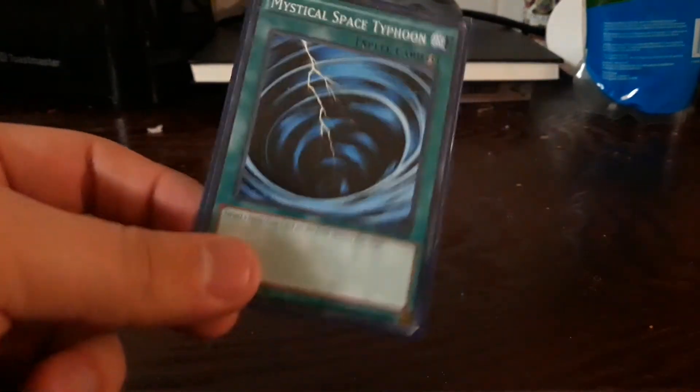With three counters you can conduct another pendulum summon, which kind of helps. One Monster Reborn — you all don't need explanation on that, it just brings back a monster. MST for anti-spell — once this is face-down.